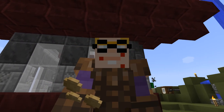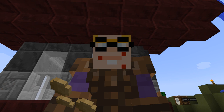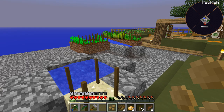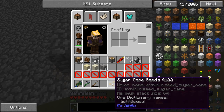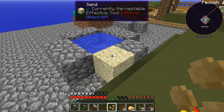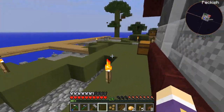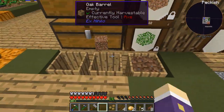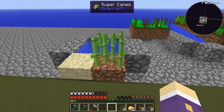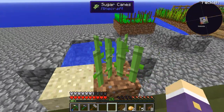Welcome back to Agrarian Skies 2. I've got sugarcane seeds - Ex Nihilo sugarcane seeds. I can't put them onto crops because they're not Agricraft crop seeds, so I expected that. I tried putting them on sand like the old days, then wondered about dirt, and whether they need to be by water. Turns out yes - sugarcane can't be planted on sand, but it works by water.